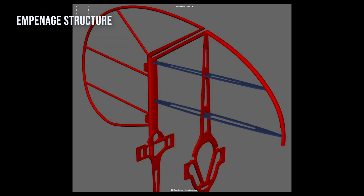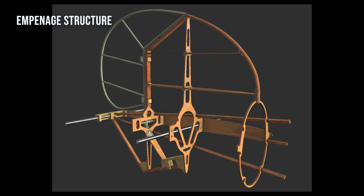Finally, bringing us up to the point where I last left off, I've completely refactored the empennage structure, including the rearmost formers and the ribs inside the vertical fin.